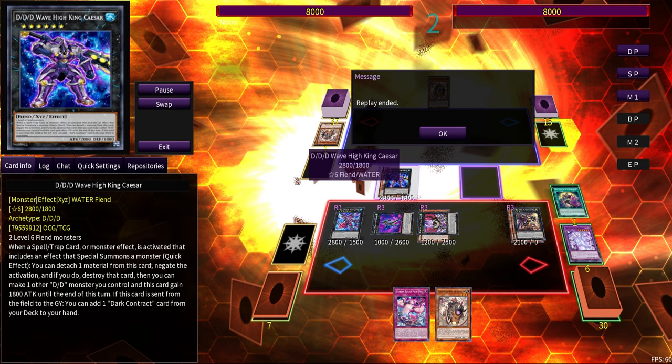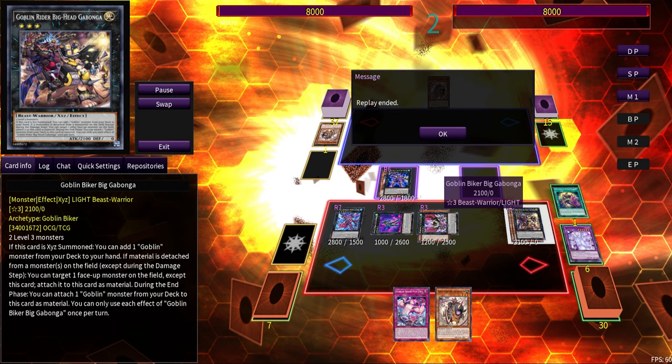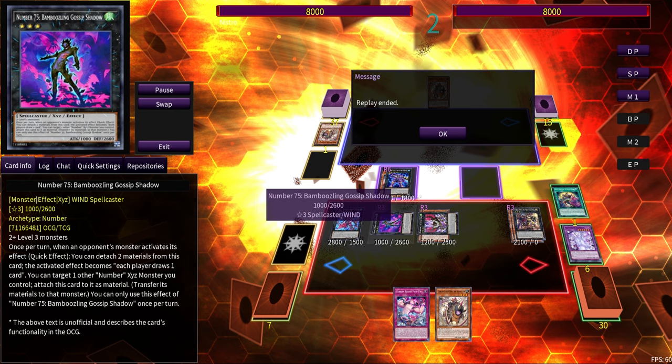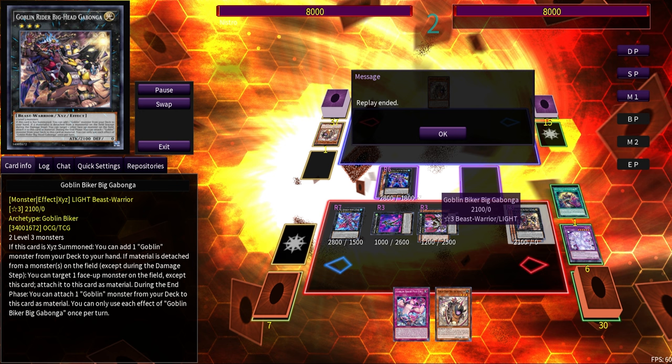This was the flaw with Goblin Biker — not 'oh, IP Gabanga Pass,' but rather 'we only make monster interruptions.' Caesar negates summons, Gossip Shadow negates monster effects, Caesar negates monster effects, Gabanga swallows monsters, Dark Knight swallows monsters. It's very front-row heavy — not terrible in modern Yu-Gi-Oh, but the game's changing: ten piles a deck, board breakers are a thing. We need to adapt and evolve.